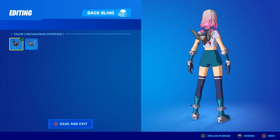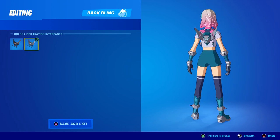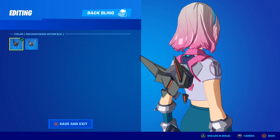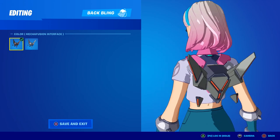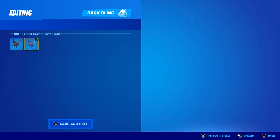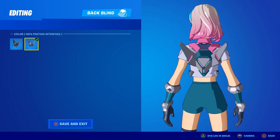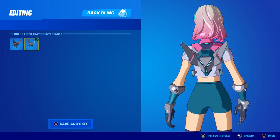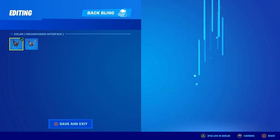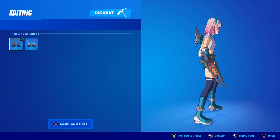The default back bling is called the Mecha Fusion Interface and the new one is called the Infiltration Interface. The default is an orange-red and dark tan or black color. The new one has a little bit of pink, a light gray, and that teal greenish color as well. Overall it's just a little brighter than the default.